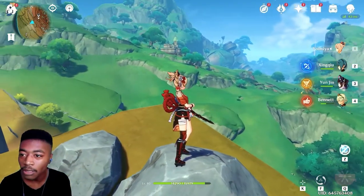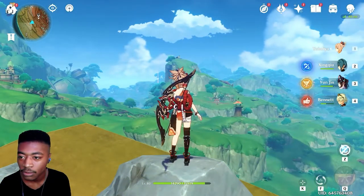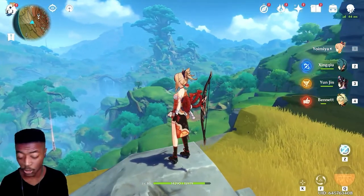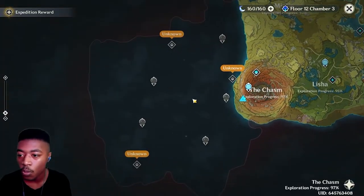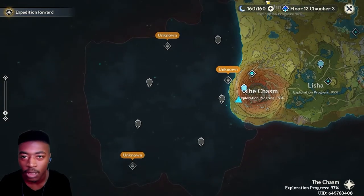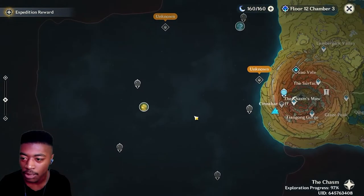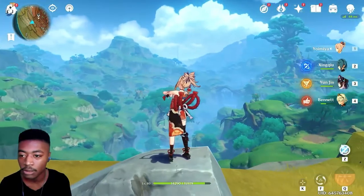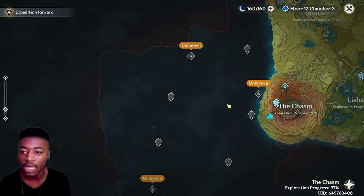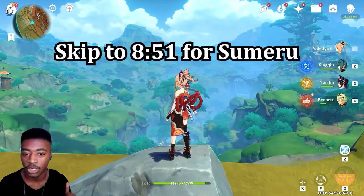Oh my god, so vertical — the house up there. This looks so huge! I'm not gonna lie, that actually kind of looks a bit small. My resin's capped. On the map it does kind of look a bit small, but then again there'll be more added to it. We'll jump into Sumeru, but first I want to go back and check out some of the older stuff first.